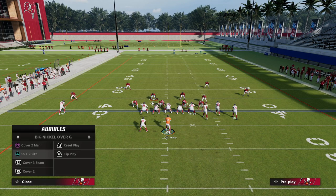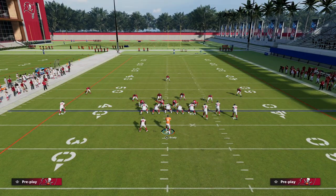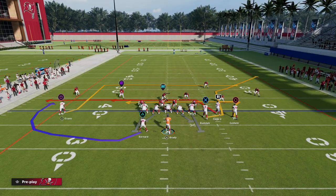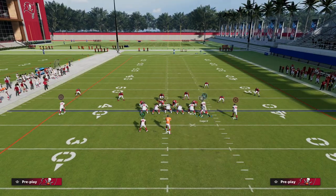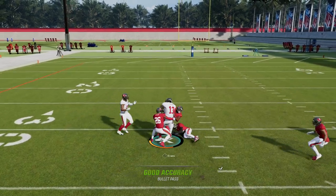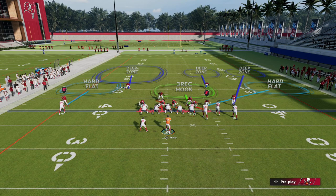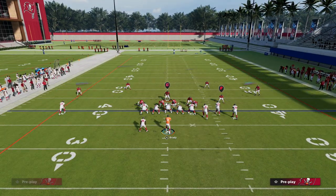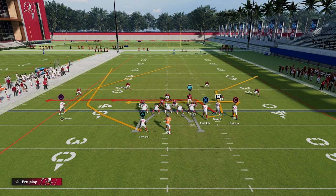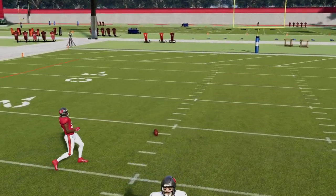Traditionally some people run this out of a cover three look, but the problem is it creates lanes where you can throw a bomb — a backside post can go into those pockets deep down the field. That's one reason I like cover six so much: we still get the value of Mabel coverage, but we also have this backside deep half zone. In cover six, that deep half will match a skinny post across the field — even though we have zone drops, you can see he matches that post and completely takes that backside route away.